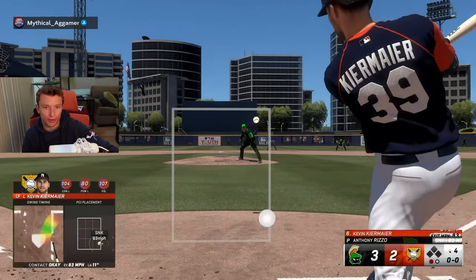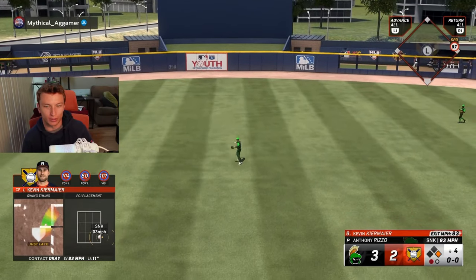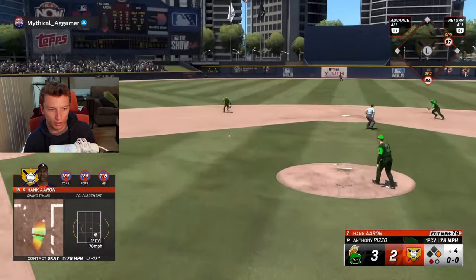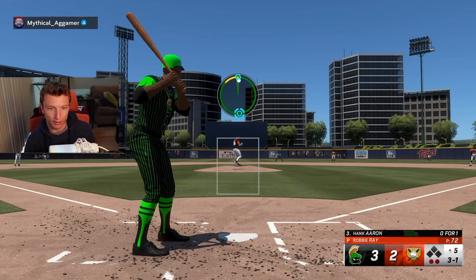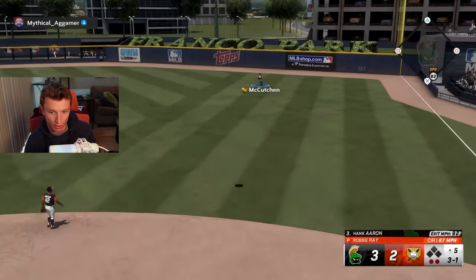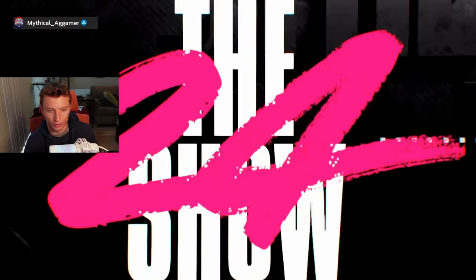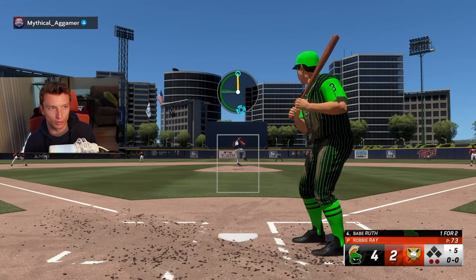We both blanked each other in the third. Get an inside out hit with Kiermaier - just late, but we're on it. Sometimes you get lucky like that. I think he has 99 steal with that 97 speed. We didn't do a double play, which I was really trying to avoid, but it happened anyway. After two blank innings from Robbie Ray - which was better than I thought - he gives up one to Hank Aaron, barely snuck over the wall. We've gotten a couple like those, 91 off the bat - it sucks, it is what it is.